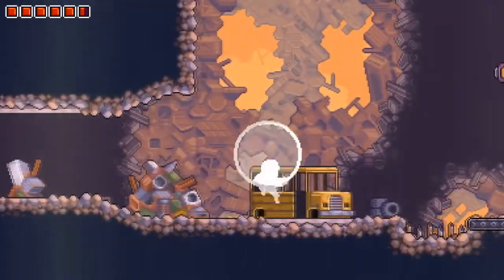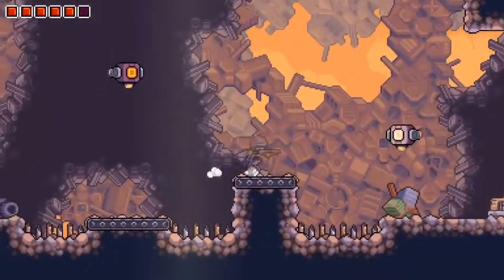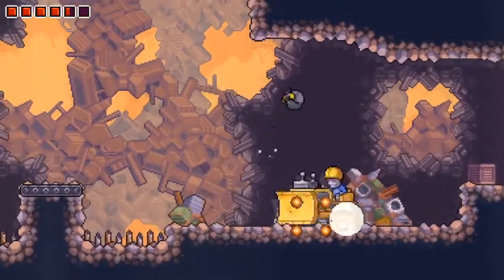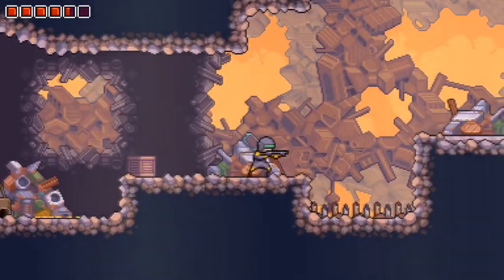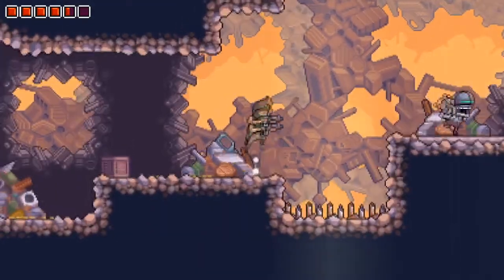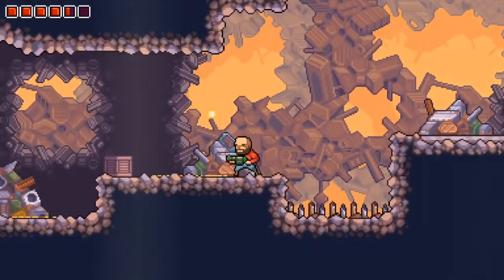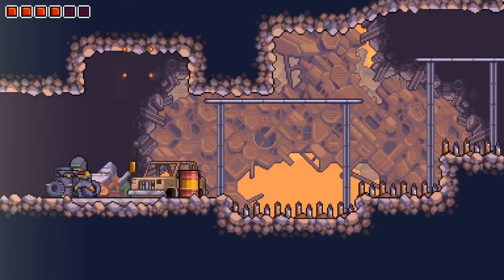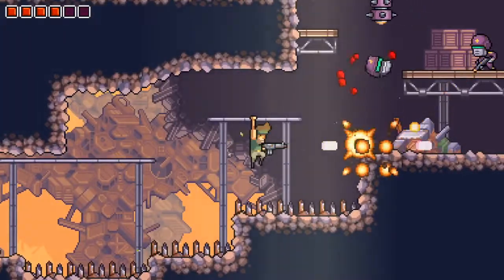I'm gonna switch over to him because he is gonna be a lot easier to maneuver in this scenario with his double jump. I can even jump over these guys — he actually does pretty well about damaging them. I want to get rid of that guy over there before I jump up. We are in the scrapyard, this is the new area we found last episode — probably the next to last area. I'd expect we find some kind of power-up here.